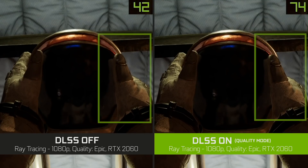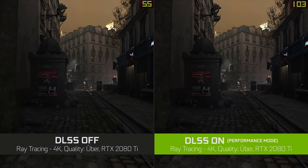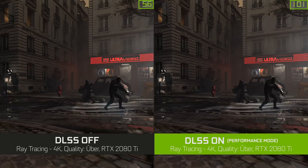In Deliver Us the Moon, if we zoom in on the gloves here, you'll notice that when DLSS is enabled we're getting more detailed images and higher frame rate. In Wolfenstein Youngblood, you'll notice again that we're getting really comparable image quality to native rendering and we're providing a tremendous boost in frame rate.